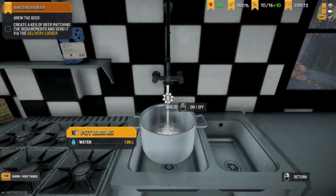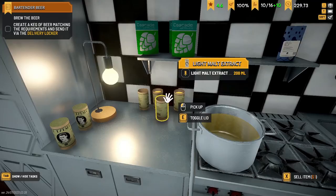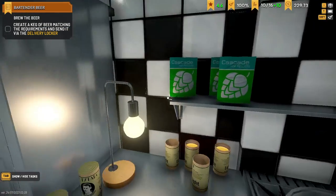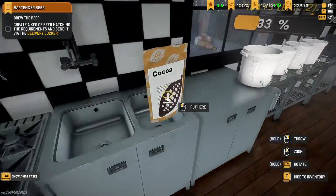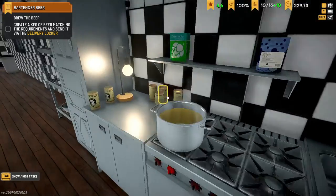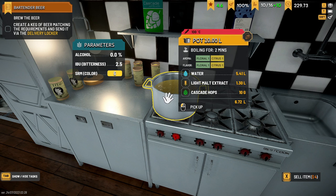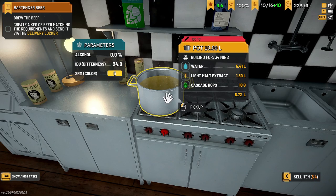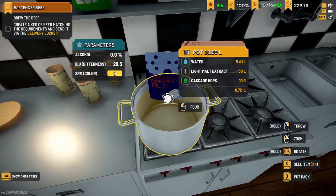I need 5.3 liters of water. I need 1.3 liters of this stuff. Is it 10 grams of hops? 10 grams — dropping those G's. Excellent. And we need to cook this for 60 seconds. When done, we need to put this mixture of cocoa and cinnamon in the bucket with the mix. Hopefully making an APA will be good enough for this — it means we don't have to wait the extra couple of days for brewing. Is it 5 mil of yeast as well? Yeah, 5 mil. Next is 5 mil of yeast.